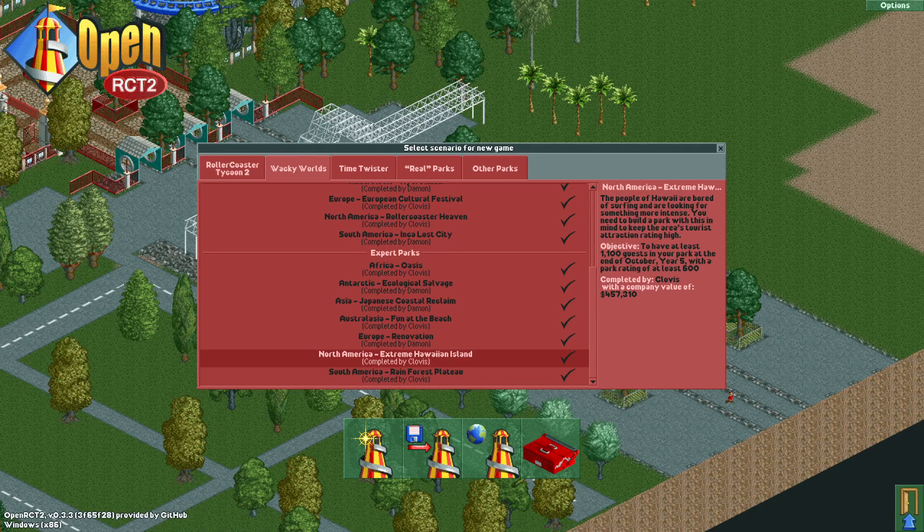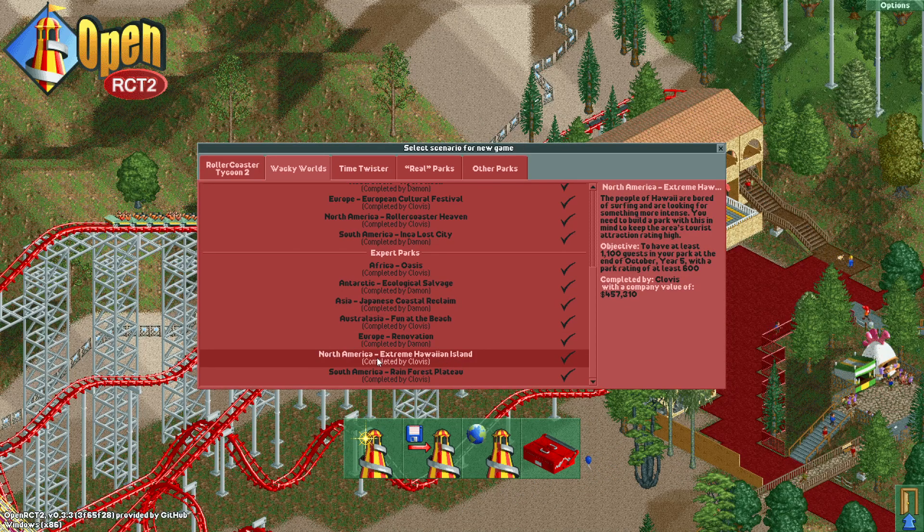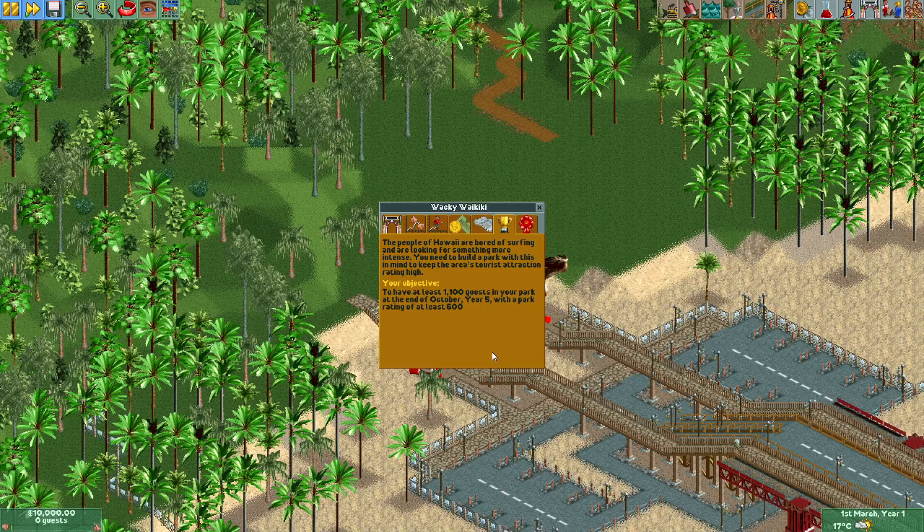Hey guys it's Clovis and I'm going to talk to you about guests preferring more intense rides. This literally means that guests prefer more intense rides, but obviously the challenge is making high intensity designs that aren't too ridiculously high, because if you make a ride too intense then the excitement rating tanks. I'm going to pick North America Extreme Hawaiian Island - Wacky World - one of the last scenarios. If you look at the ride it says the people of Hawaii are bored of surfing and are looking for something more intense, so it's telling you that they prefer high intensity rides.